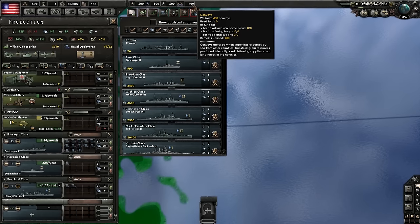Also, if you have any enemy submarines attacking your convoy lines, they'll decrease the efficiency with which your convoys can get supplies across the ocean. But we'll talk about that more when we do our videos on naval combat later in this course.